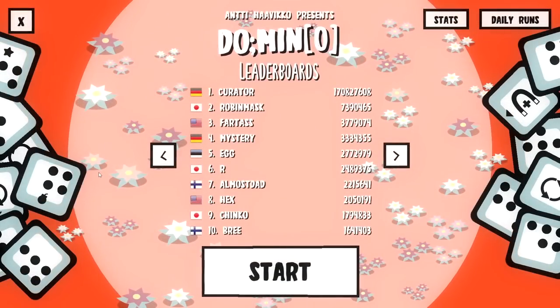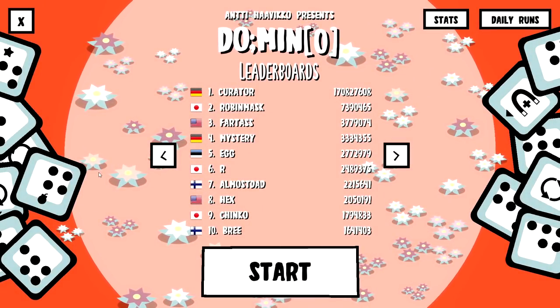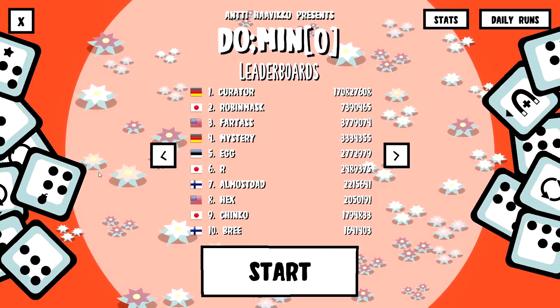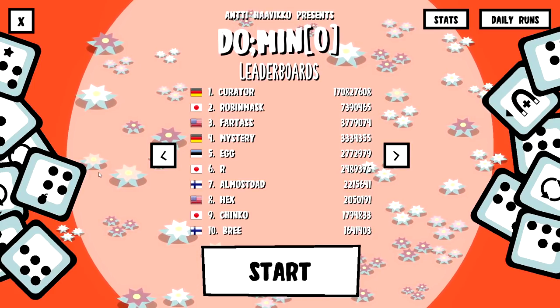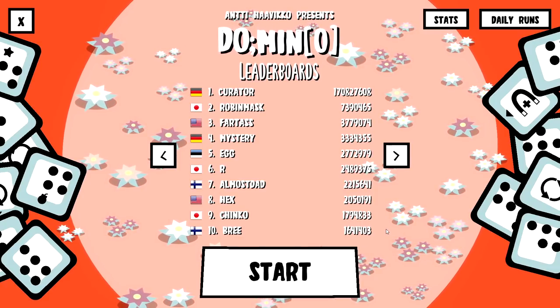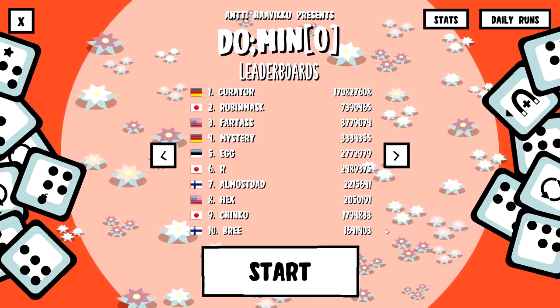Hello everybody and welcome to another Alexa Look. Today we take a look at Doom in Zero, also known as - for those that know how to read - Domino. This is a domino deck-building game where you are filling a grid with domino pips that have to connect to one another, but you're able to build a deck along with it. You're also presented with legitimate pieces of code, written in JavaScript, that you can inject into the game to change the way it plays. It's a fascinating little game made in the GitHub Game Off 2021 by Anti Haviko.